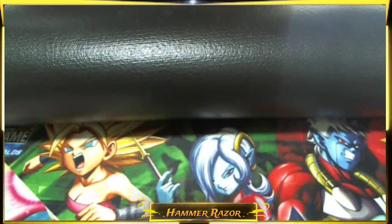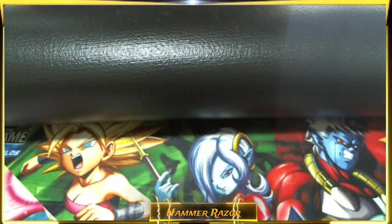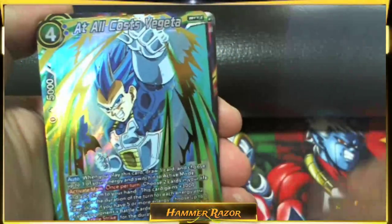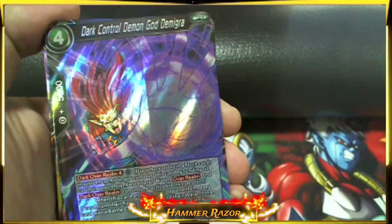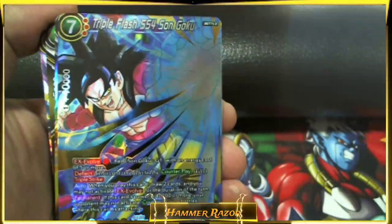A lot of the SRs and I'm not playing — I did get a few of the good Goku ones that I will be playing. Alright, so we didn't get any SCRs in the two boxes. We did get two SPRs which was good — we got the Goku and the Demigra one. Let me show the SRs quickly: Jiren Universe's Strongest, At All Costs Vegeta, Mirror Creator Absorbed, Namekian Duo Sonel, Dark Control Demon God Demigra, Herudigan Leader, Triple Flash SS4 Son Goku.